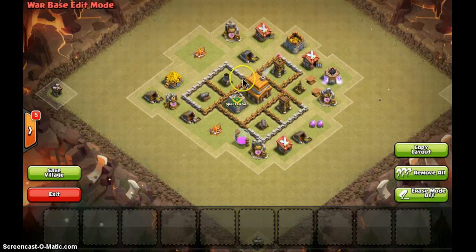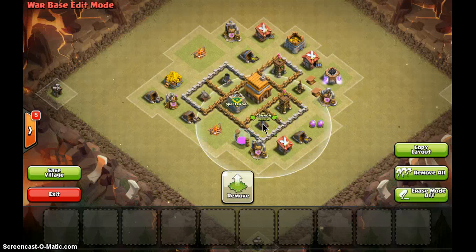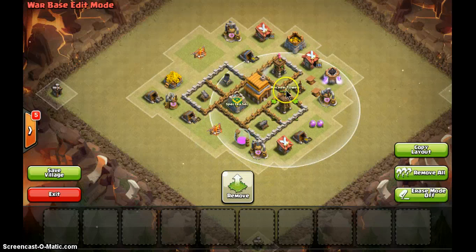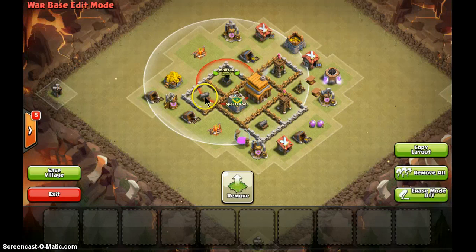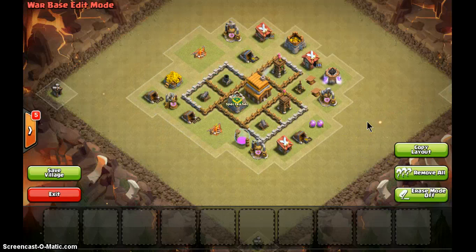The more walls they have to break, the slower they will be, and the more time your archers and cannons can shoot at them. You see this archer tower also surrounded by a whole compartment — this one too, and this one also. So just these three things: four corners must have one building, town hall and clan castle right in the middle, and all your defenses in a pocket surrounded by a proper wall.